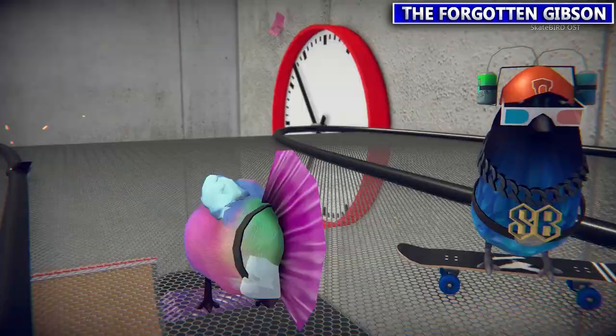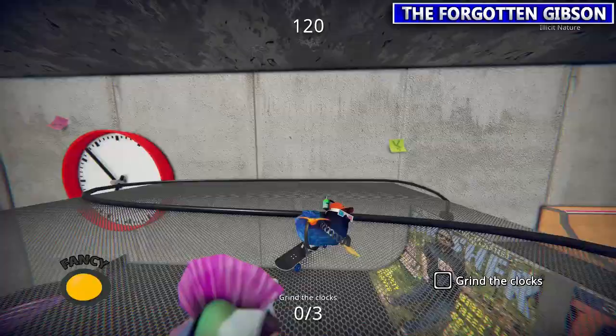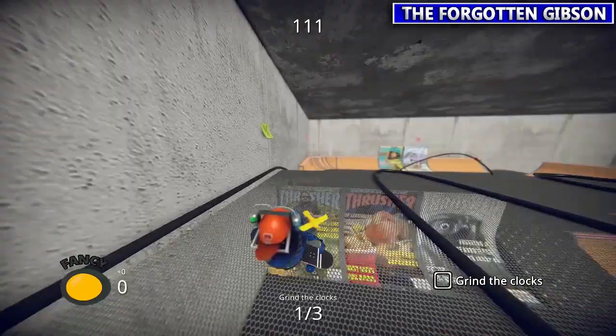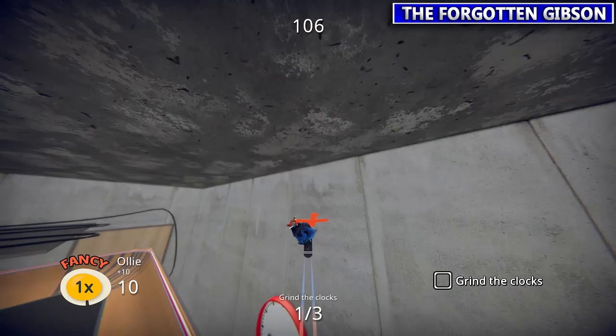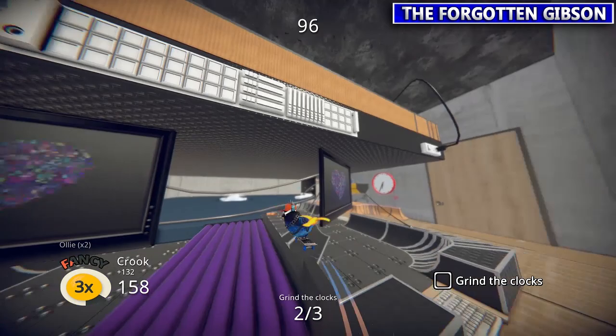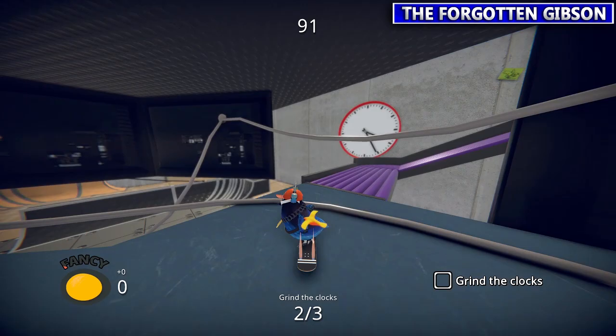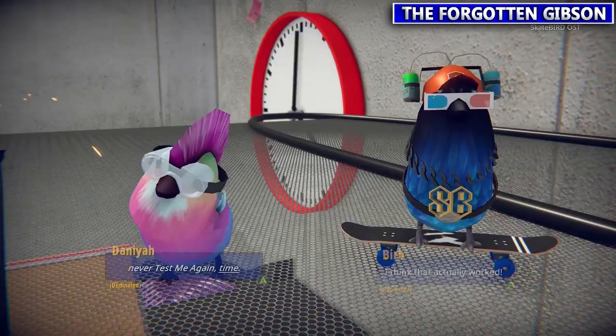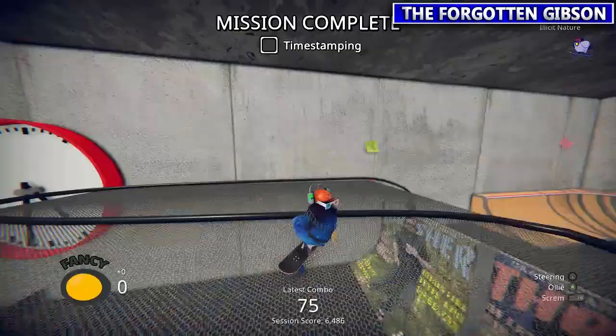Next we're going up top with our Mohawk friend — timestamping here. This one wants you to grind three clocks. First one: easy enough, jump off, grind it. Second one you could get to from the top level. You could also wall ride up there — barely touching it there and it counted. As long as you tap Y while by the rim you should get credit. Transfer — bingo. I don't even think you have to transfer, you just tap Y. But when in doubt, double tap RB to transfer into it and grind it.